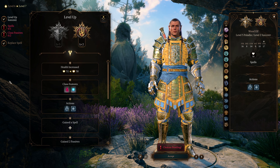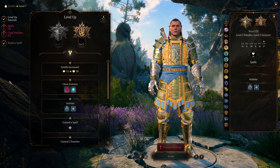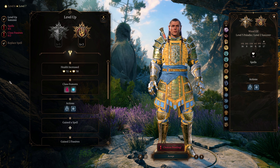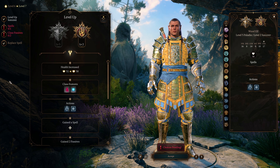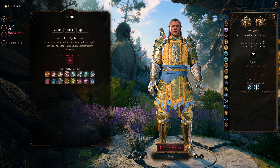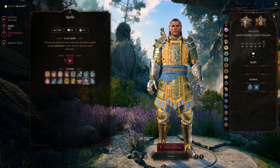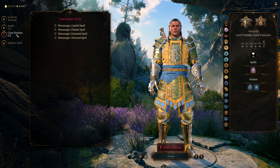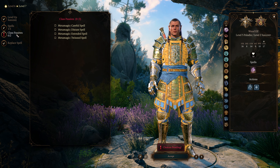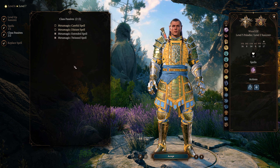Now put one more level into sorcerer to unlock metamagic, as metamagic will pair up really nicely with two of our paladin spells — command and compelled duel. For the additional sorcerer spell you could select anything you want; it's not going to make too much of a difference — I just pick thunder wave. For the class passives, make sure that you select extended and twin spell for the metamagic.